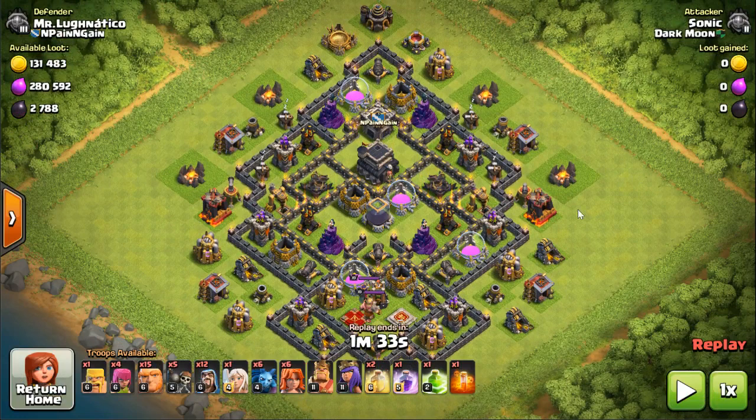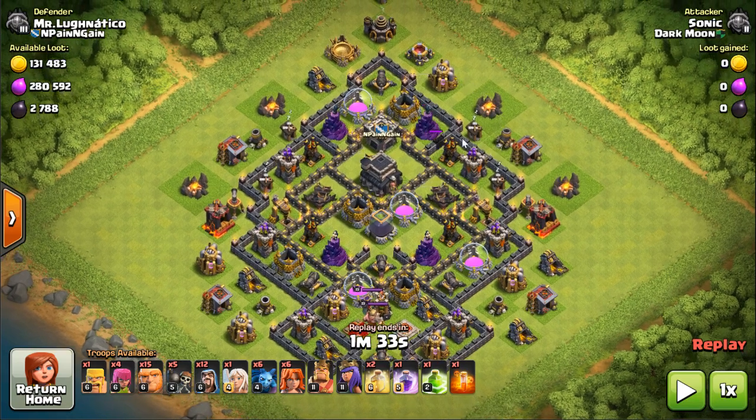What I like to look for is a Town Hall that is blocked off on all sides by walls. See this Town Hall - if we enter from the top there's a set of walls here, here, and here. That's ideal because you bring your one jump spell and place it right in there.